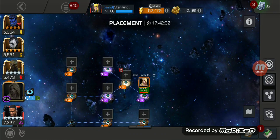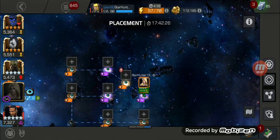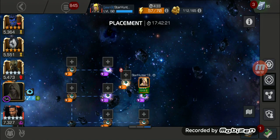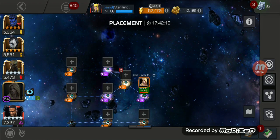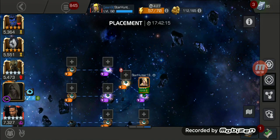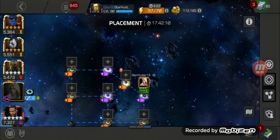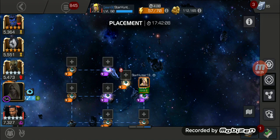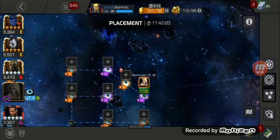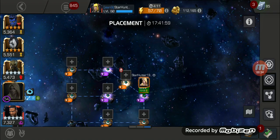Hey guys, welcome back to another video of Marvel Contest of Champions. In this video we're going to be taking a look at alliance wars, especially defense placement. How it works is the first 24 hours when alliance war starts, you have time to join and place your defenders — you can put up to five defenders — and you definitely want to select champions who make better defenders than champions on offense.